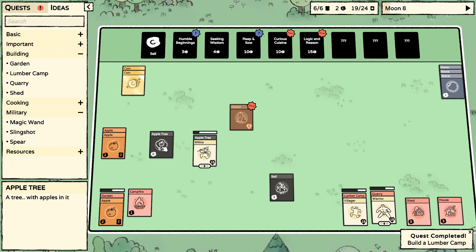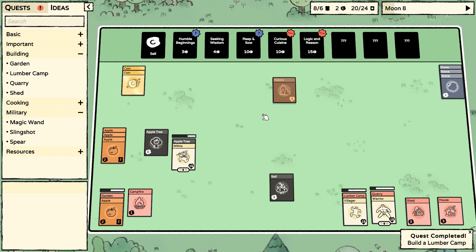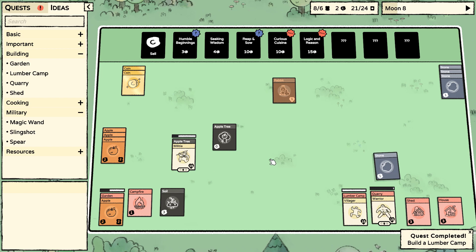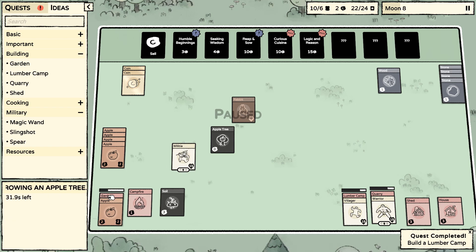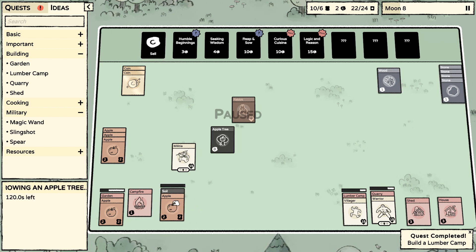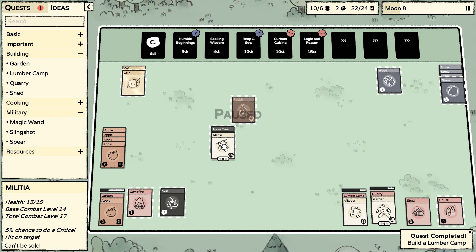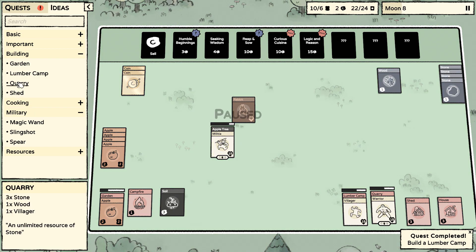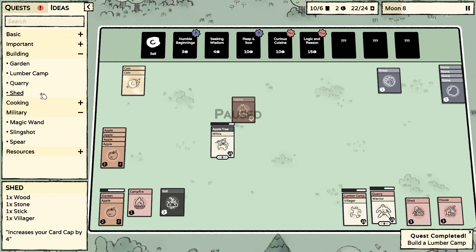I'm curious whether plants grow faster in a garden. We have that going. I'm going to put you down here — this is going to be great. The tree takes an entire day to grow — good to know. For a garden we need two stone, one wood, one soil. Let's get another shed — we need a stick.